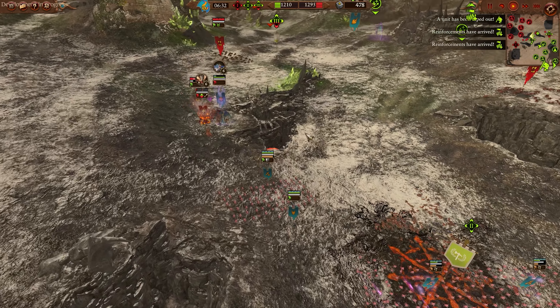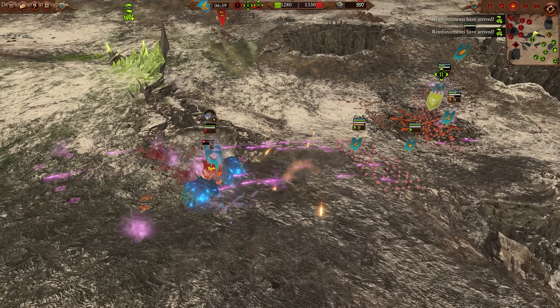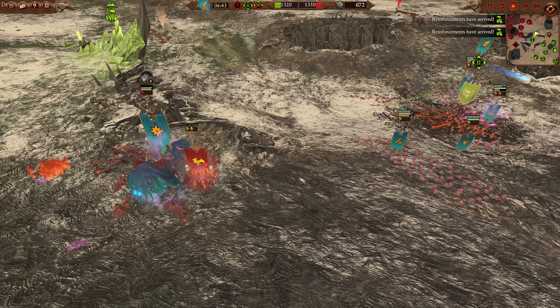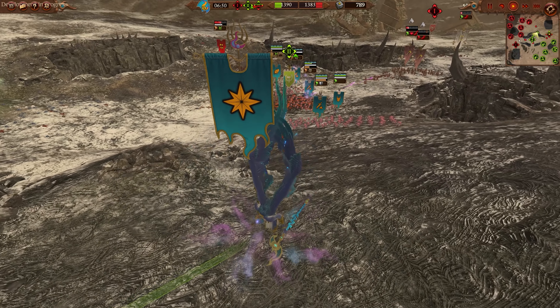I'll be honest, I haven't been able to table Turin yet — he's tabled me a couple of times. That's a tabletop term meaning destroying my entire army, literally just killing my entire army. It can happen in Domination Mode — it's not super likely, but it can happen if you get a particularly rough game.